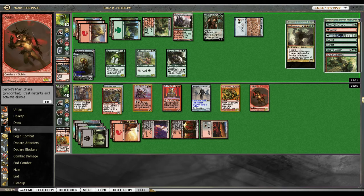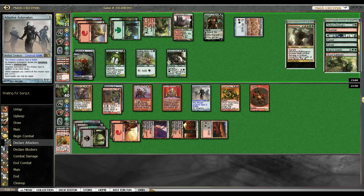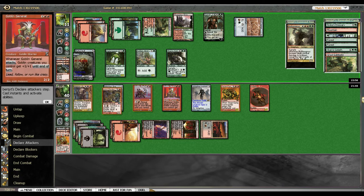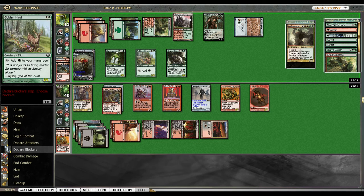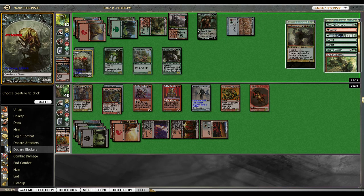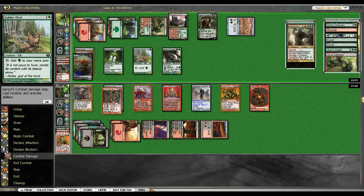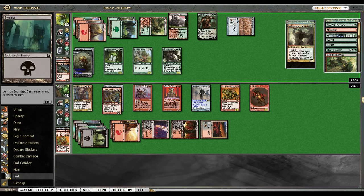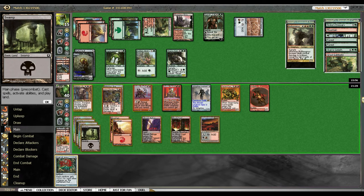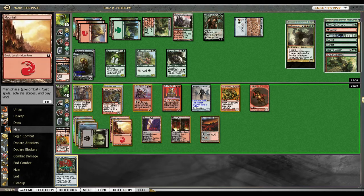We've got eight, that's two, divided by two — so we can do four points with Siege Gang. Wrong blocker — there we go. He's still gonna get the lifelink either way, so I might as well just stop the four. Come on, let's draw something good. Coat of Arms! I love this card, man — it just makes Magic super fun.